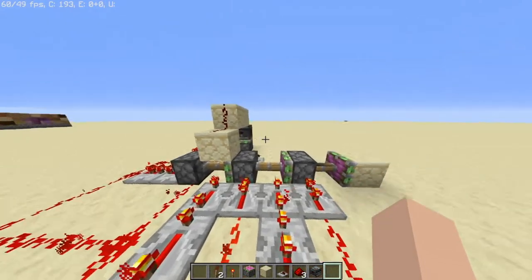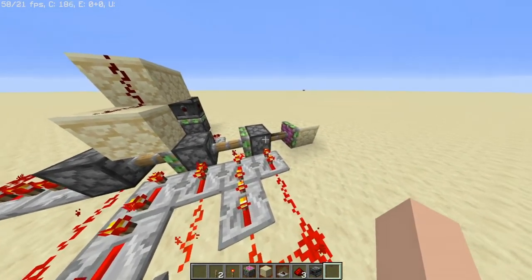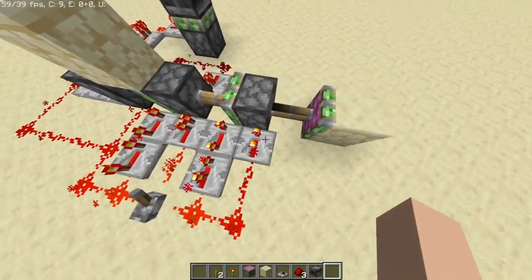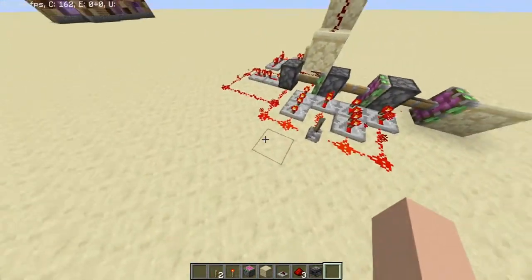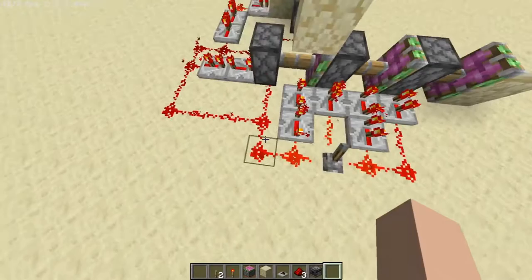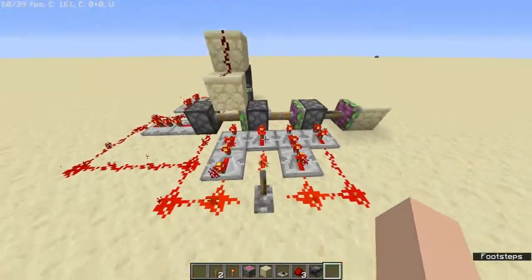I also learned that in order for a piston to pull another piston back, there needs to be two ticks of delay between them. So this needs to be two ticks, which means this one needs to go four ticks. Okay, four ticks. I'm not foolish.